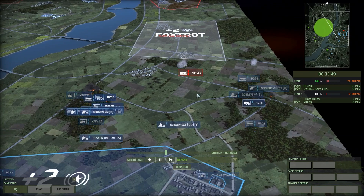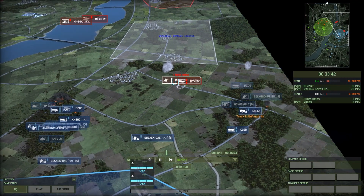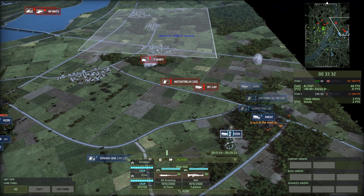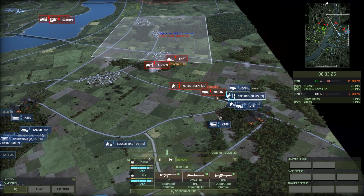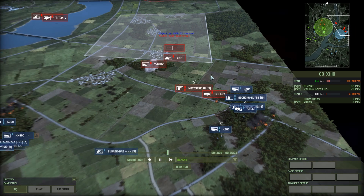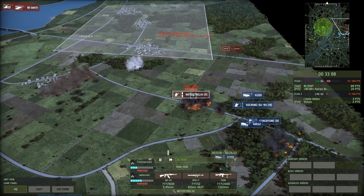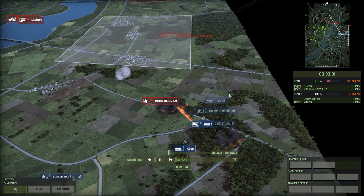With reinforcements coming up from the MTLBVs — Motostrelchi and this is going to be interesting — Gong Gyong and KM-132 are moving up, Socheng Su trying to deny the MTLBVs leading the way. K200s are turning on both guns, the M2 Browning and the M60 — not a lot of damage against armor but enough to stun. The KM-132 is able to shoot and watch these Motostrelchi: 16, 14, 11 — just brutal — they're stunned, can't really get out of the way, 8, 7.